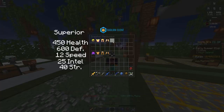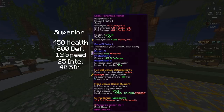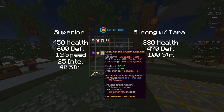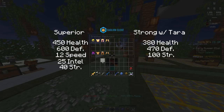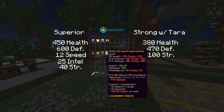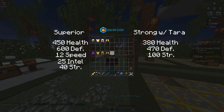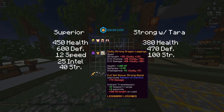But a lot of people say that godly strong armor with the tarantula helm is better. This set has 380 health compared to superior's 450, 470 defense, 100 strength, and it has crit damage from the tarantula helmet — you get 1 crit damage per 10 strength. This is a very good set in its own right. I'm going to show you guys some damage numbers with each of the sets and then we will move on.